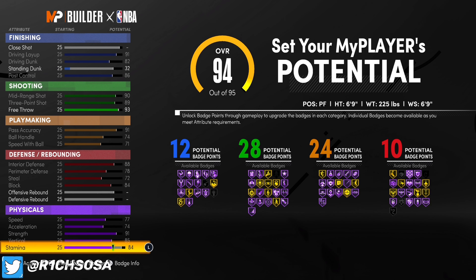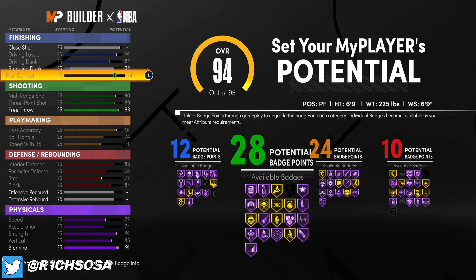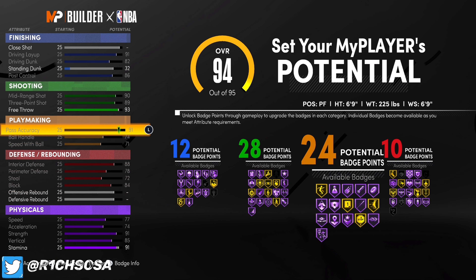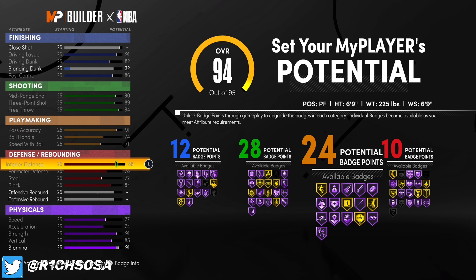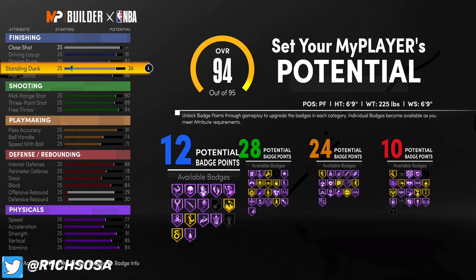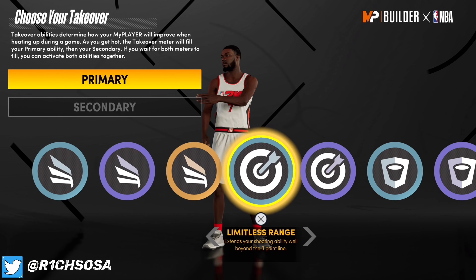For your speed, go ahead and hit that with an 87, and we're going to have a 74 acceleration. Vertical will be an 85 and we're going to have a 91 stamina — stamina is really optional, but with how 2K is patching things right now, it's not looking good for those with low stamina. When it comes to strength, we're going to get a 91. We look really skinny on this build so a lot of people are not going to expect us to have a 91 strength. You can put the last remaining attributes anywhere you want, but don't take off any other attributes and risk changing the build name.